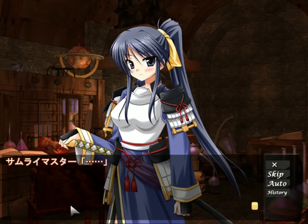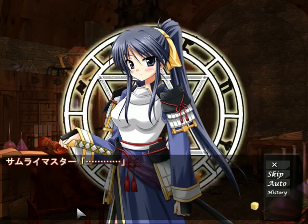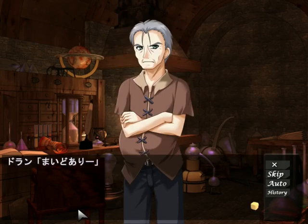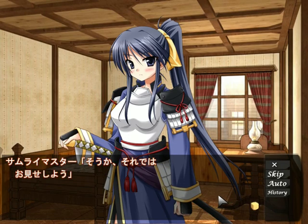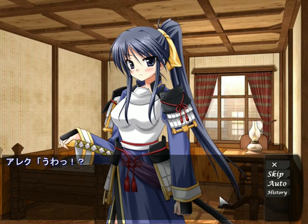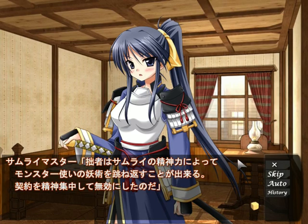He's doing his pact thing — the whole Bravo, Tiana routine. He's asking her to show him what she's capable of. She draws the blade on him. 'What's the meaning of this?' — 'The spirit of a samurai.' Basically she's saying she used the spirit of a samurai to fling off the monster tamer pact and negate it. 'Well then how come you're attacking me?' — 'Isn't it obvious? Going to kill the monster tamer who would use me.'